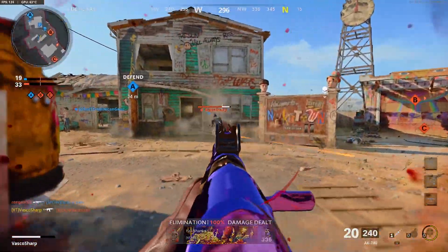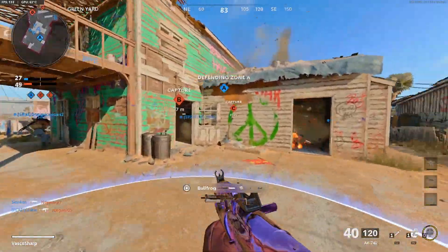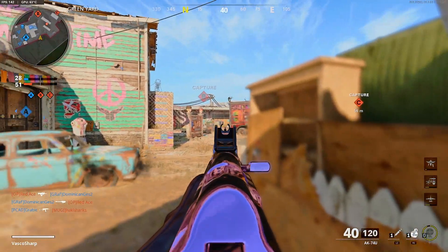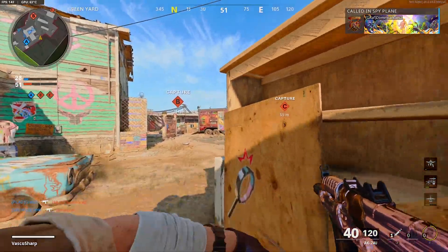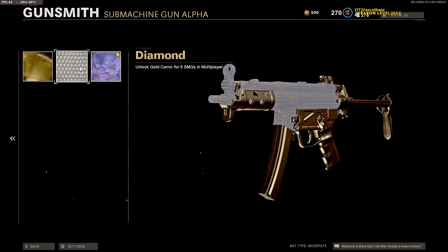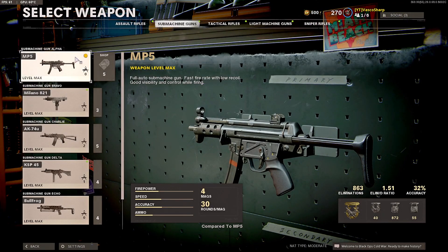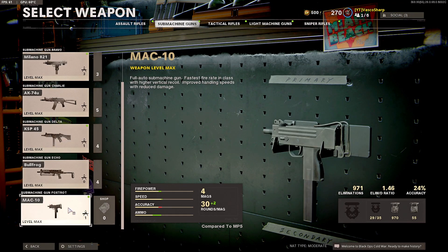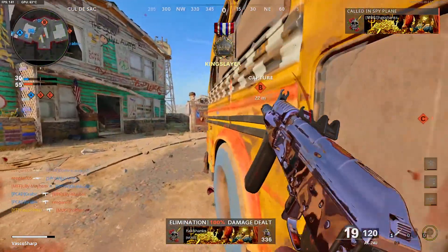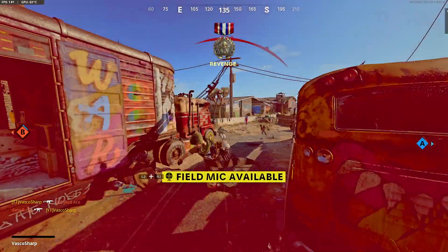Normally in previous Call of Duty games, like Modern Warfare, you needed to unlock gold for every weapon except the DLC weapons to be awarded with the Damascus camo — the equivalent of Dark Matter in Cold War. They changed that in Black Ops Cold War: this time it doesn't matter which weapon you get gold for in order to be awarded with the diamond camo. For example, to get diamond for submachine guns you need gold on 5 of the 6 SMGs and you can choose which 5. I did this myself, unlocking diamond with the DLC weapon Mach 10 instead of the AK-74u.